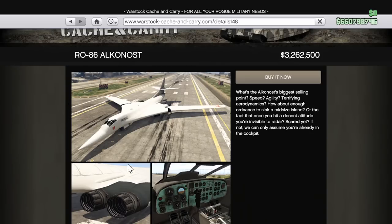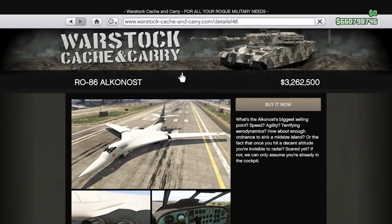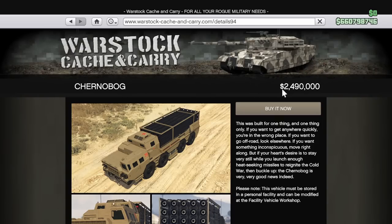The Alkanost is half off — don't buy it. The Charter Bug is also 50% off, and yeah, pretty much the same deal as the Alkanost. Horrible vehicle, do not purchase.